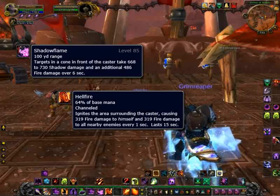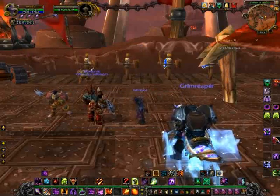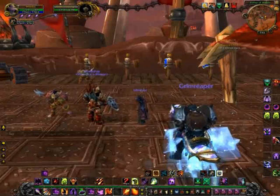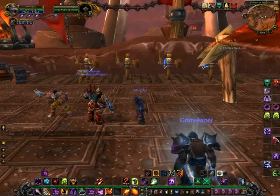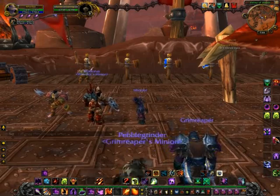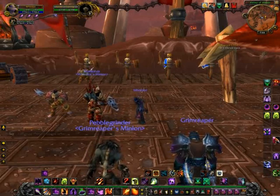Hellfire ignites an area around you, causing damage not only to your targets but also to yourself. When Shadow Flame is up, you'll use that again and then switch back to Hellfire. Because it does cause damage to yourself, this isn't going to be so noticeable when you're in your Demon form. But if you're not in your Demon form, pay close attention to how stressed out your healer might be. If he's low on mana, or if other people are getting low on health, you may want to knock off the Hellfire.